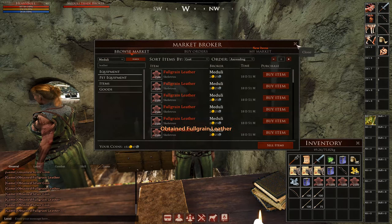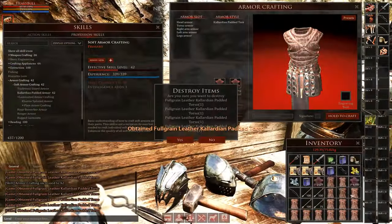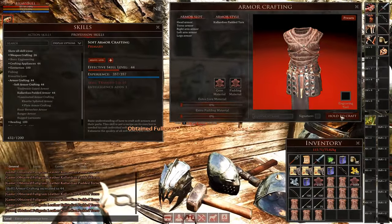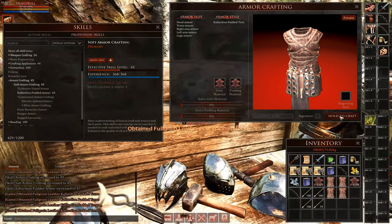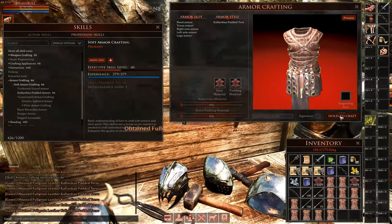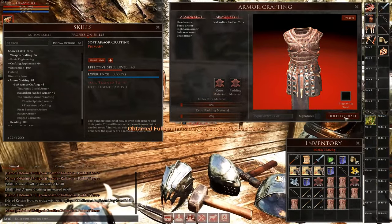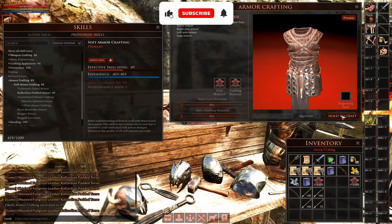Gather the leather yourself if you'd like by killing animals outside town or simply buy it from the trade broker if you prefer, then head to the armor crafting table. Begin crafting as many pieces of armor as you can and when your inventory is full hold alt on your keyboard and right click on each piece of armor that you crafted to select them all, then click yes when asked whether or not you want to destroy them. I've just focused on crafting chest pieces without anything else here, but you can follow along or try something else if you have another idea.